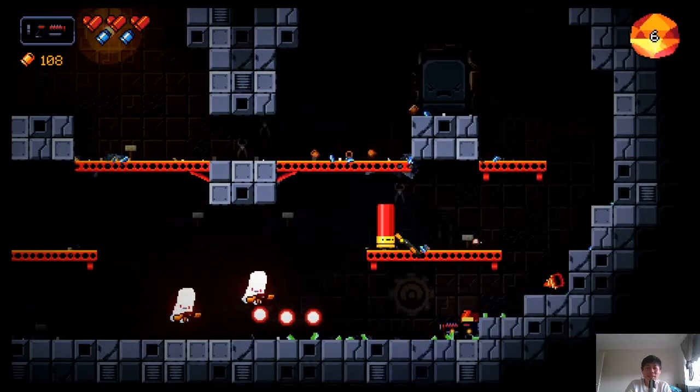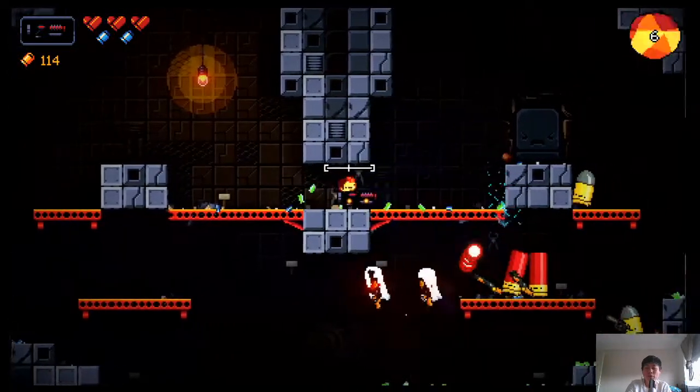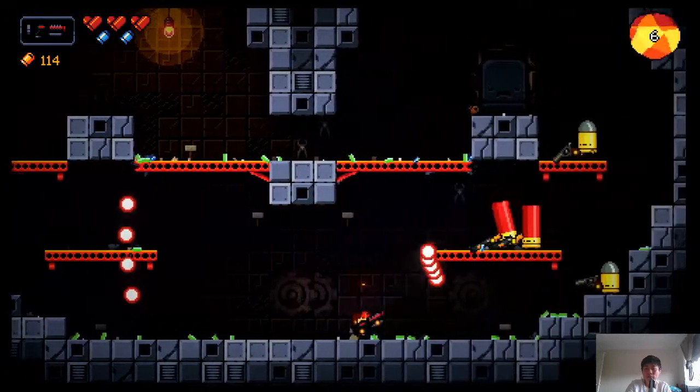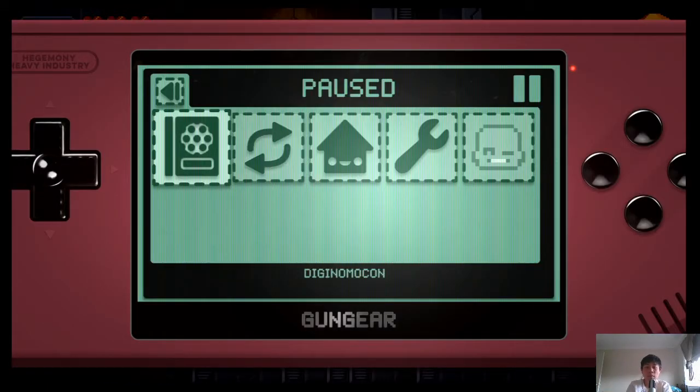Now we've got the laser rifle — pretty easy to use, just a point-and-shoot weapon. We're back with Joy-Cons this time. My old ones were getting drifty, so I had to buy these new ones. The only colors they had were purple and orange — I kind of like the orange but the purple doesn't pair with it, it looks really weird. Anyway, that's my complaining, back to the game.